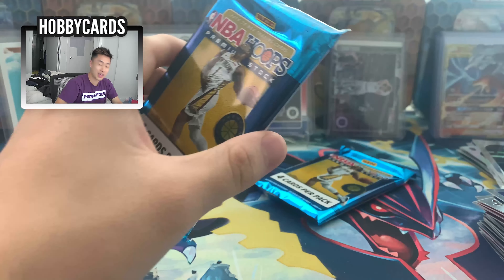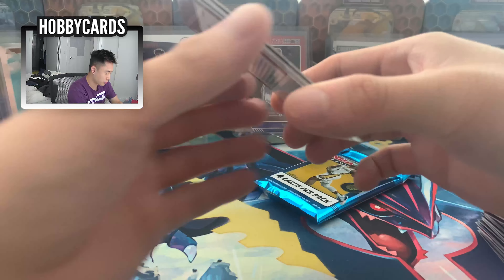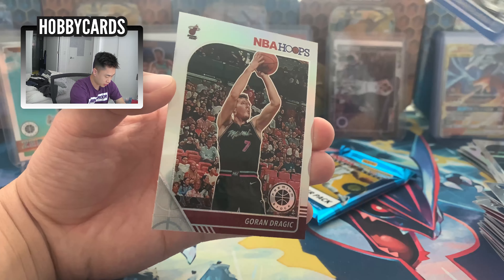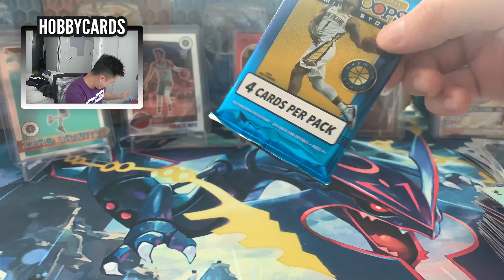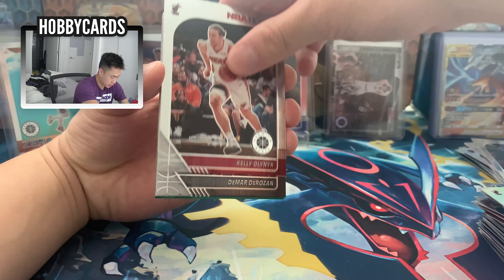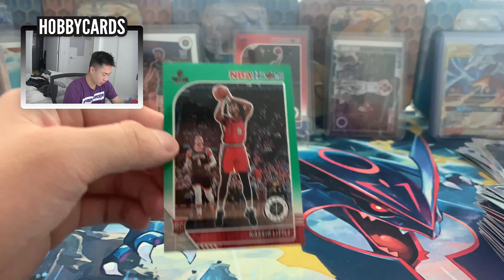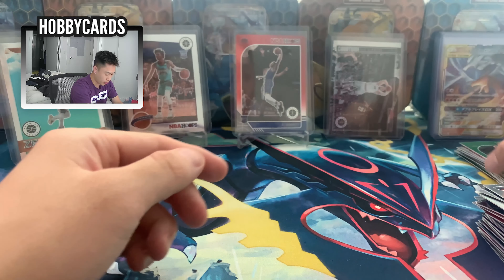Two packs left — can we hit Zion or another Ja Morant? We see something here — do we see a red prism? We got Porzingis the Unicorn! Jeff Teague, Darius Bazley rookie, and Goran Dragic. Last pack magic — NBA Hoops let's go! Kelly Olynyk, DeMar DeRozan, Jackson Hayes rookie card, and a green Nassir Little on the Trailblazers — not bad, rookie greens are always good.